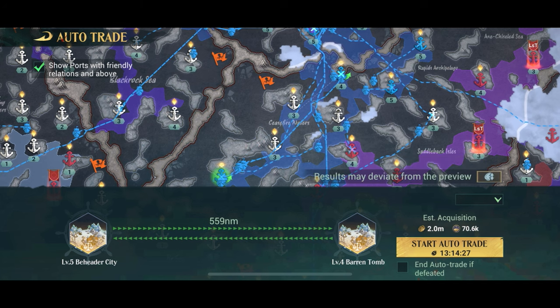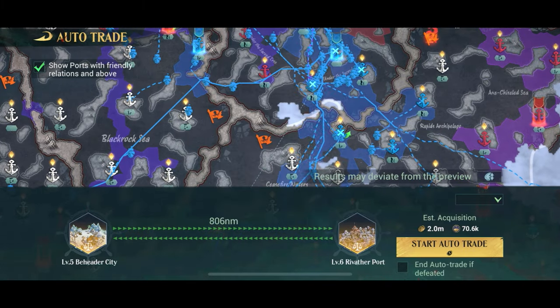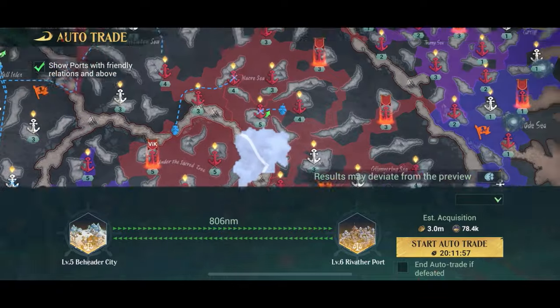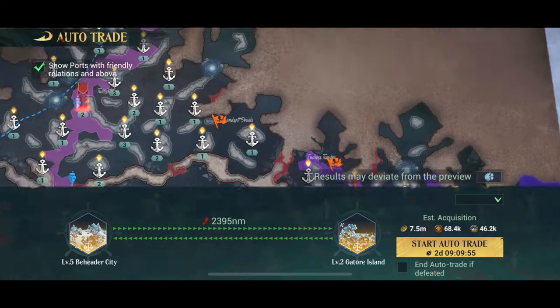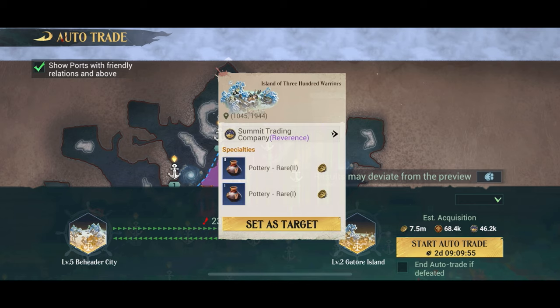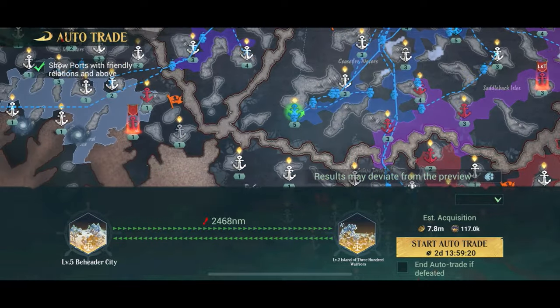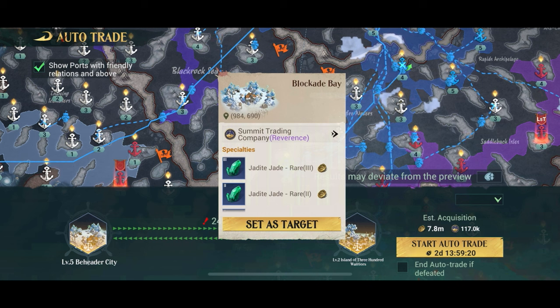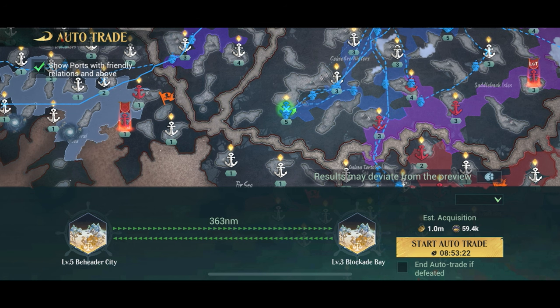Let's look at some examples. Picking Wales Pass, which is very close, gets 583,000 gold for nearly five hours — not a great profit, but safe and quick. Going a bit further gets 2 million gold but takes 13 hours instead of 4. Going all the way to the end of the map makes more gold but takes over two days, which I wouldn't recommend. I usually do something between four and eight hours — if I get a million gold that's fine, if I get two that's also good.